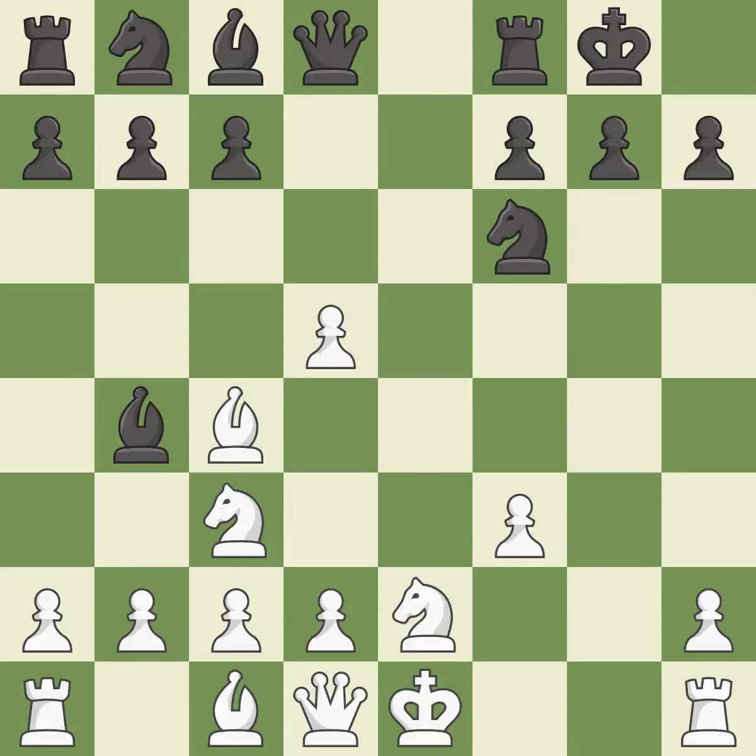Castling gets the king to a safer square, out of the center of the board, while also developing a rook. Castling kingside tends to be safer because the king is further from the center. It is good. This lets the opponent capture a pawn to win material.